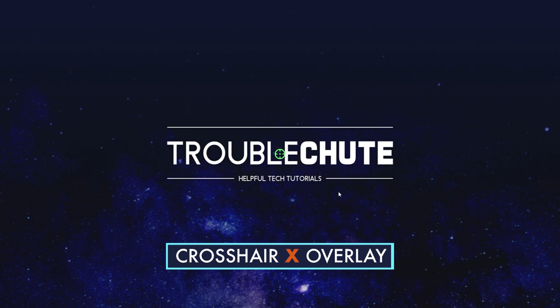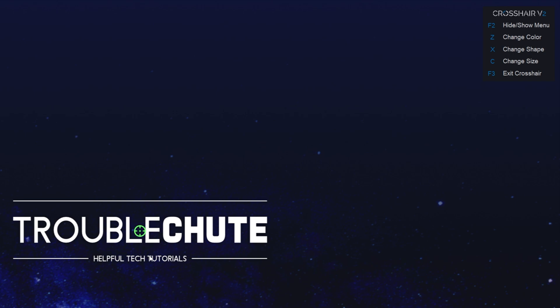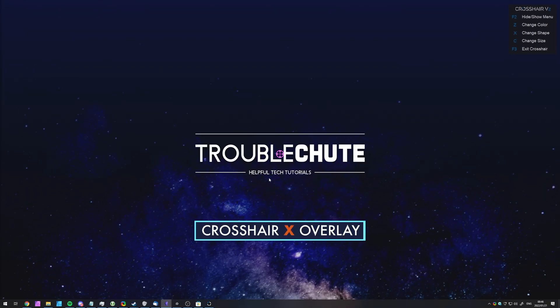Crosshair X, you don't have to worry about this. You can immediately see a crosshair on my screen, overlaid over whatever application I choose to pull up. In the top right we have some controls: F2 to show or hide the menu, Z to change the color, X to change the shape and toggle through the many available ones, C to change the size, and simply F3 — the panic button — to exit out of the software. Super simple, minimal configuration, and it works just fine.